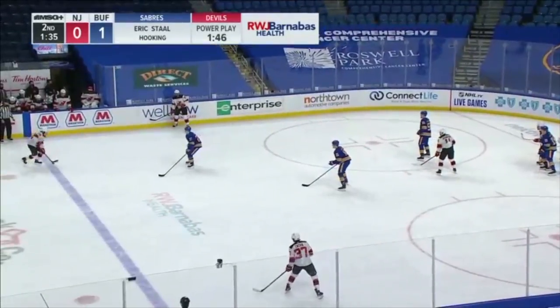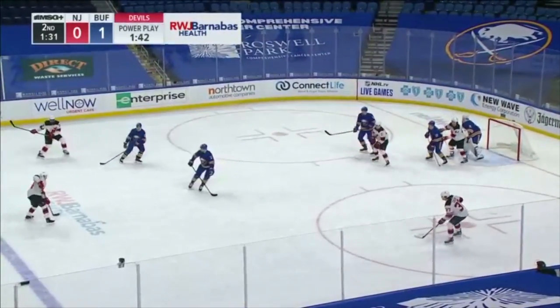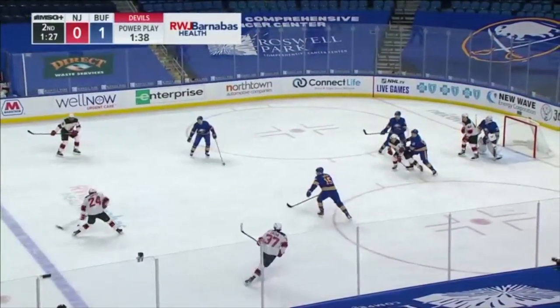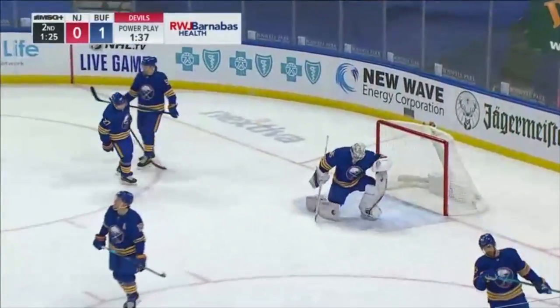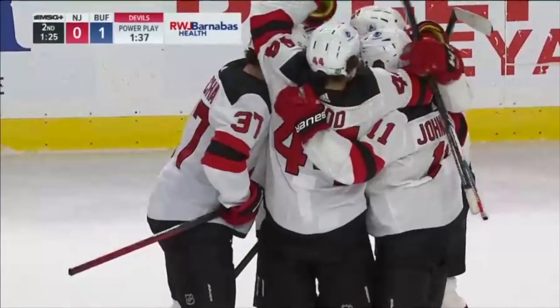Here's Subban again, drops it back for Smith. PK Subban fakes a shot. Now Smith to the circle, Zakha across, Smith firing — SCORES! Ty Smith firing from long range and a power play goal! The Devils have tied it!